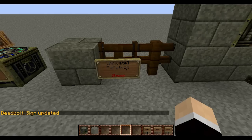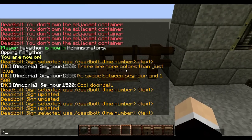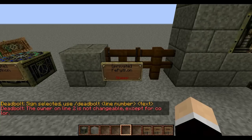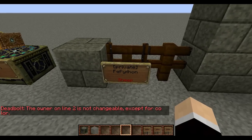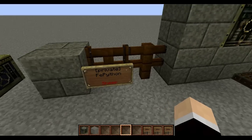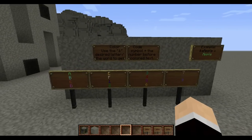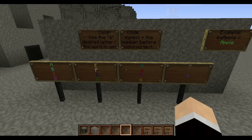You can color different signs as well as your title. You type the deadbolt command for line two with the ampersand and color code. The owner's line isn't changeable for color after the fact — you have to put it in beforehand if you feel like coloring the label. It won't let you do it afterwards for line two. Here is a sign showing all the different colors — you can go ahead and test through them if you want. You can pause the video now to see what all the different colors are.